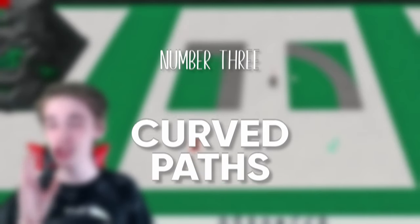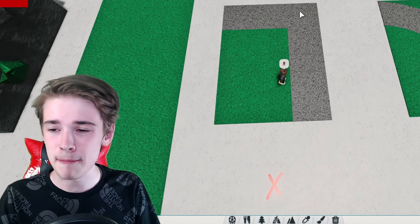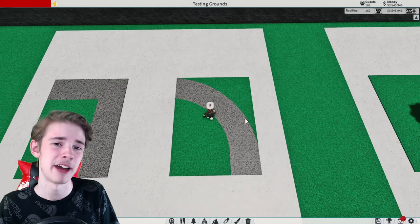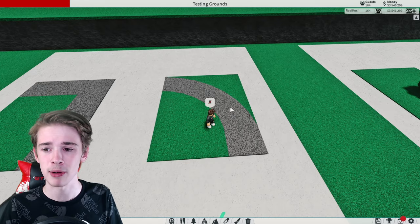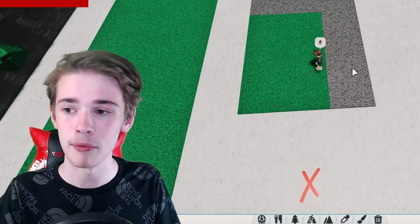Onto tip three: use curved paths. A lot of people end up just building really flat straight paths, which really doesn't make much sense. This curved path looks a million times better, and the great thing is you can pretty easily make these curved paths work so guests can walk on them. Let me show you by turning this straight one into a curved one.